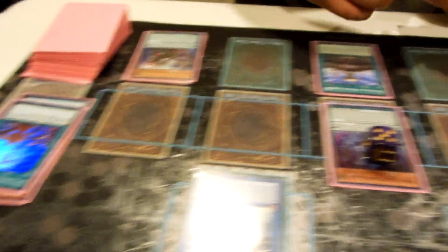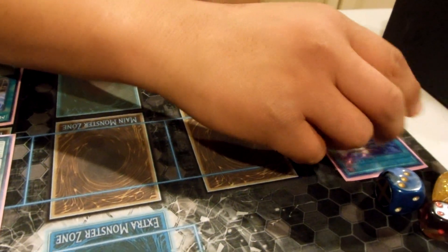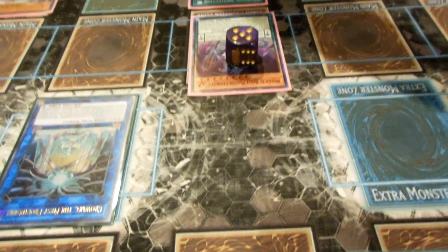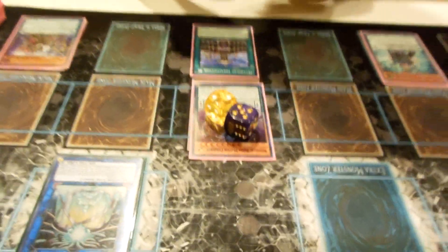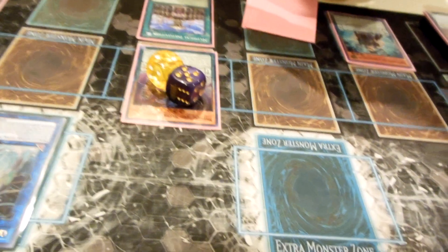This will go to four, then that's five. Activate Endymion — broken. This goes to five, he goes to seven, give him a two counter, and she goes to one as well.